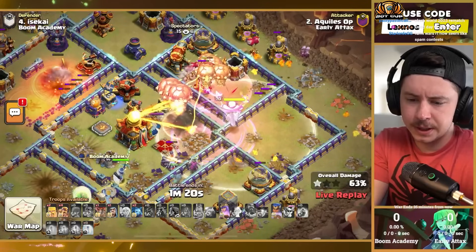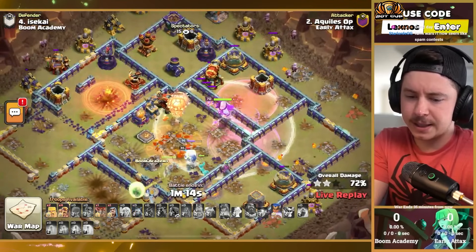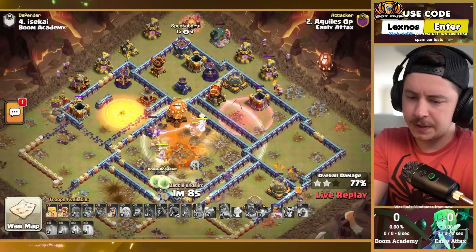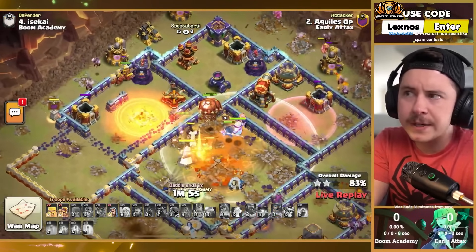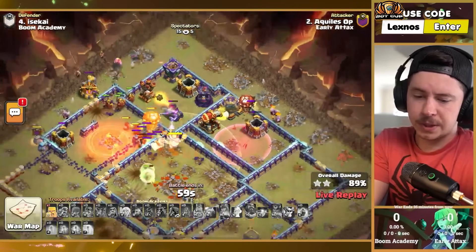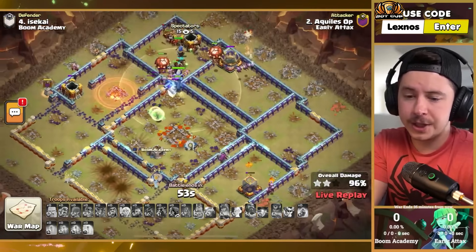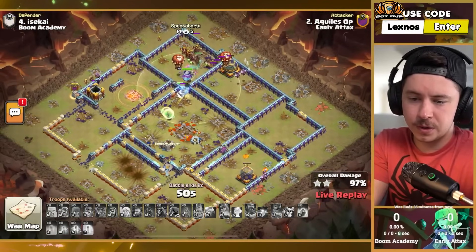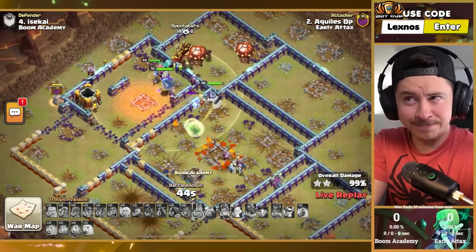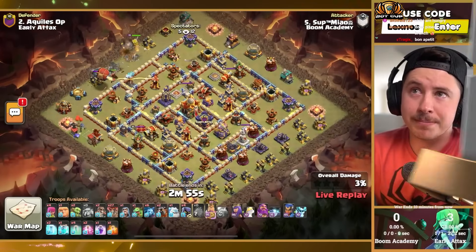We pop the warden ability — queen's going for the town hall. Freeze on the poison tower. Royal champion and queen gonna have to tag team with the king. We lose all the balloons — it's up to the royal champion. The healers could switch to the royal champion; super hog riders come out of the flame flinger. Royal champion equipment is too overpowered — that's a three star. The queen beating on that wall early was probably chasing the king. It's a three star for Early Attacks, but not a fast one — two minutes and 15 second triple.